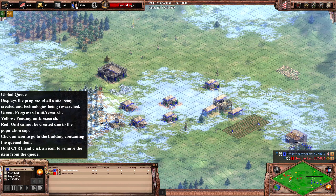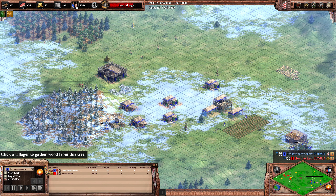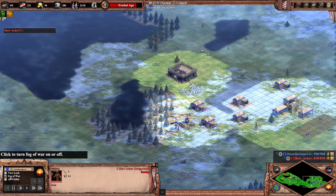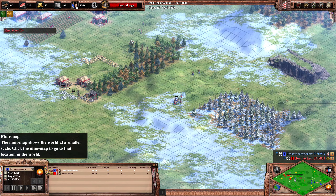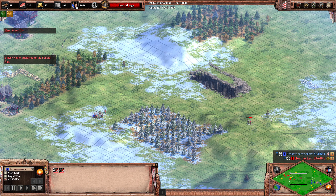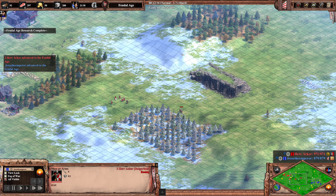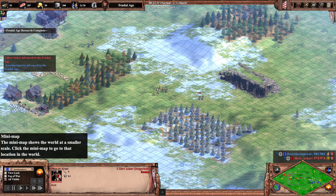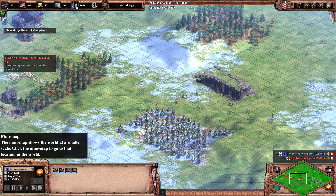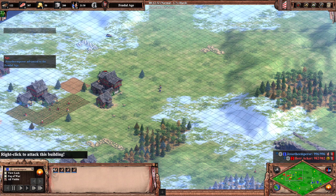Herr Akka is already on the way to feudal age, and the same goes for Jesse the Emperor — the real action will start now. Akka puts the militia on patrol or sends them back to defend from forward villagers. And you can see the Bulgarian bonus: the militia are instantly upgraded to man-at-arms. That's a very strong power spike. If those man-at-arms had been in the wood line it would be much better.